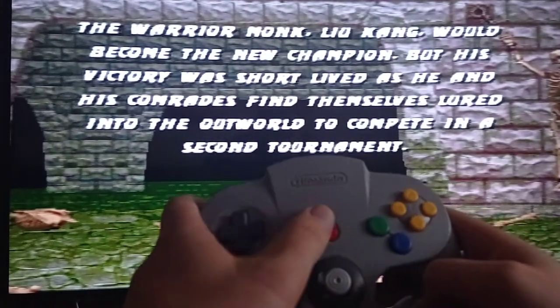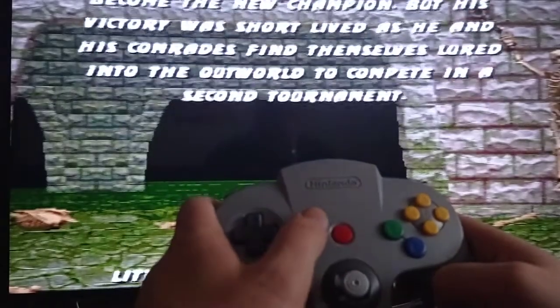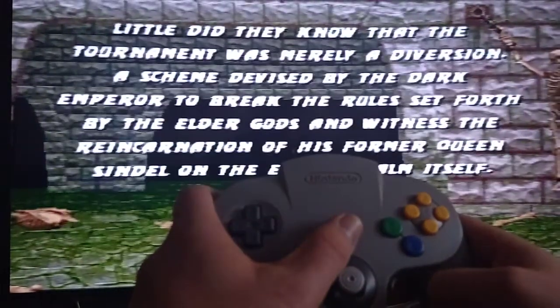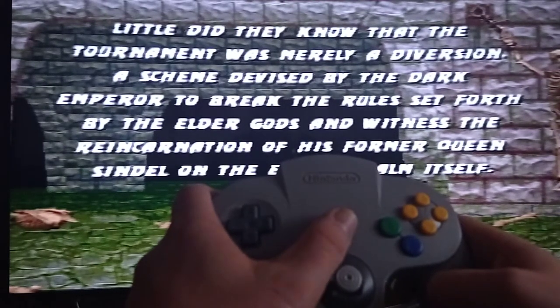Now you have access to the secret question mark menu where you can unlock Smoke, Female Chameleon, unlimited fatality time, and several other things.